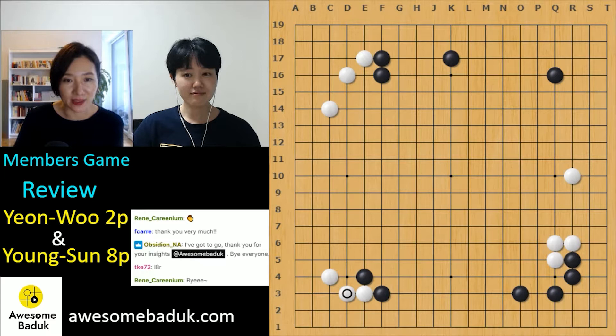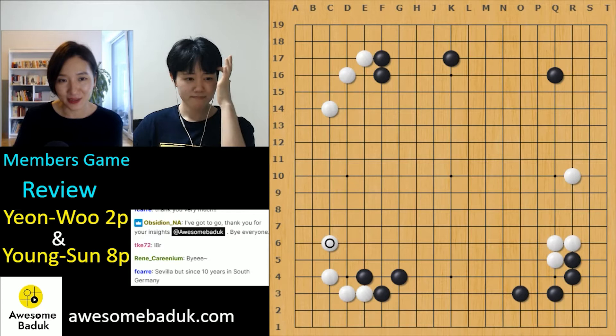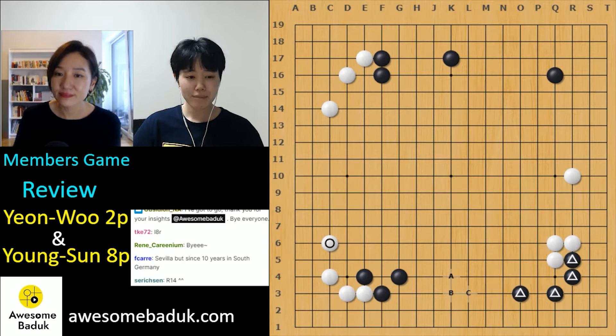Here in the joseki there are many possibilities. I'll mark here — which move do you prefer in this case? Look at the background and try to find the move in harmony. I think that's a hint: the triangle stones are a hint. They are on the third line.